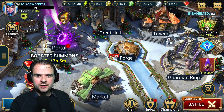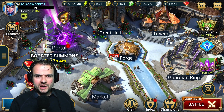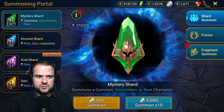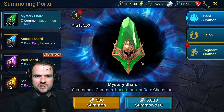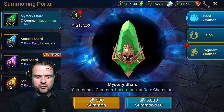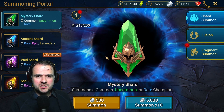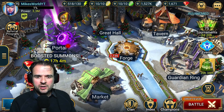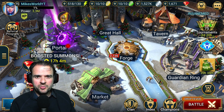Hi guys, I'm Mike and this is another Raid Shadow Legends video. As you can see the portal is purple, so it's time for a two times event on void shards. I don't have that many void shards left because of the events of the last couple of weeks, but I didn't want to pass this opportunity to get some new champions, mainly because of the new hydra boss.